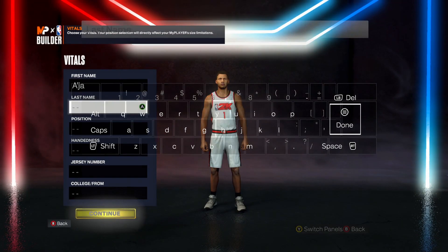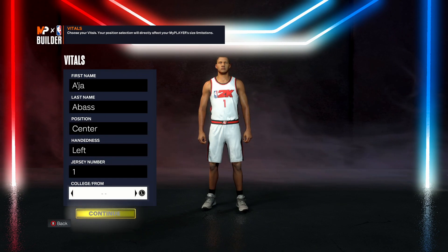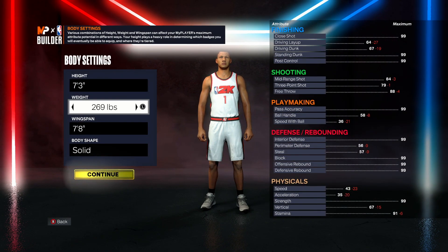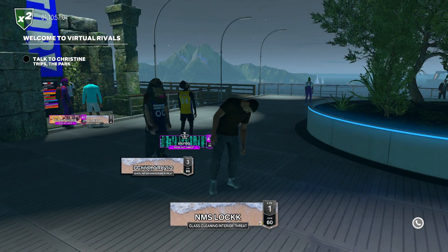Once you've got current gen installed, go ahead and make a build - it could be a 60 overall, it doesn't need to be upgraded, so it could literally be any build you want. I make a point guard every time, it's just easier. Finally in the park and as you can see I am level 1, 60 overall.